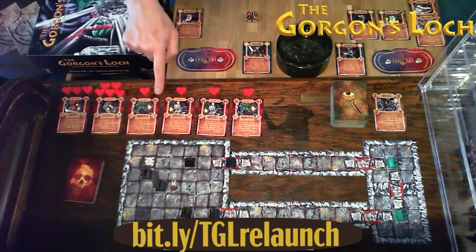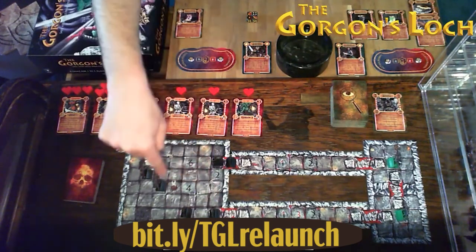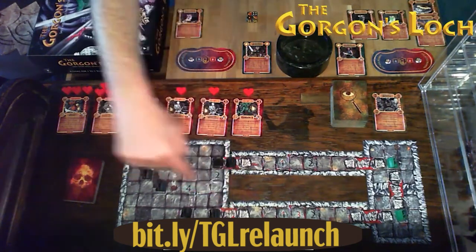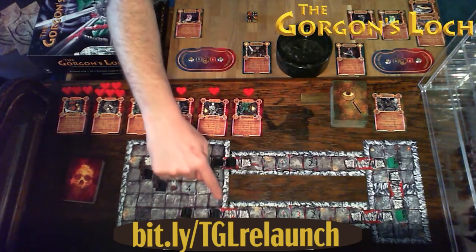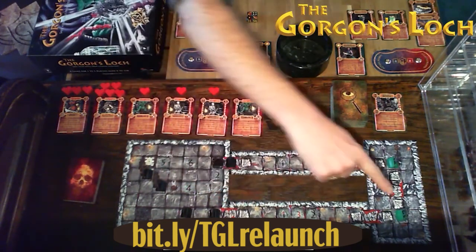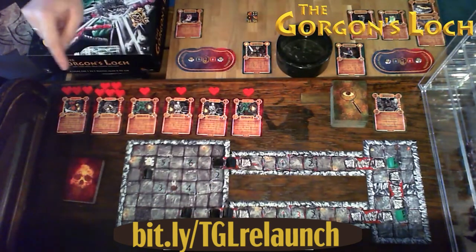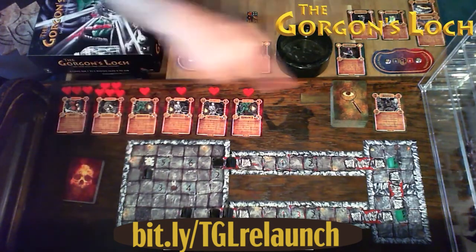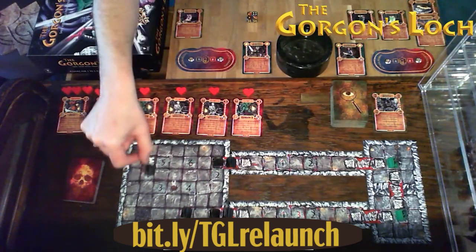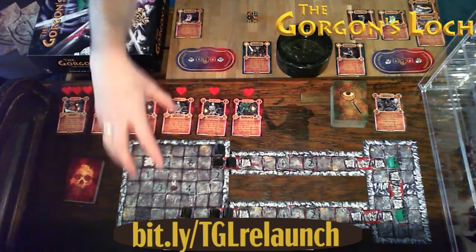Goblin number six has movement of two — it drifts closer. Lycan hall walker one has movement of five and storms into this corridor. The Queen's Guard has six movement and advances toward Ragnor. Note: enemies don't have to spawn new enemies when they enter a spawn point section — but player characters do. That's the enemy turn over.